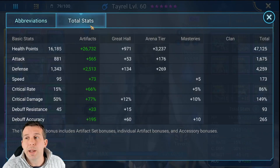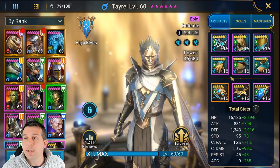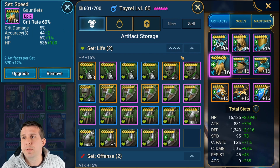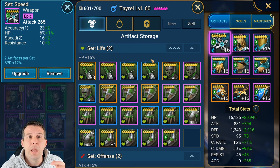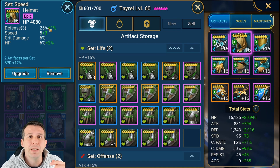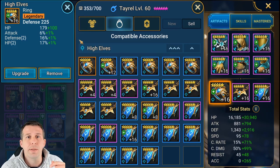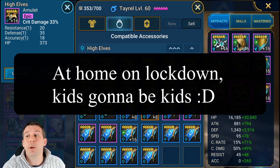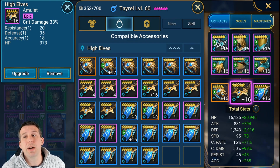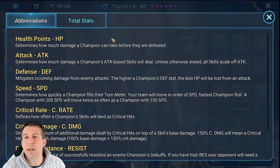Tyrell was already a good build. What I've done is pulled his defense down, got the speed to the right level, and pushed crit rate up — so I may as well push crit damage too. We've gone crit rate gloves with loads of accuracy on them, HP chest, defense boots, with massive defense rolls. Crit damage amulet because we've got crit rate on the gloves, and a nice accuracy banner. This is a brilliant build for Tyrell — he's going to be in solid shape for the whole fight.